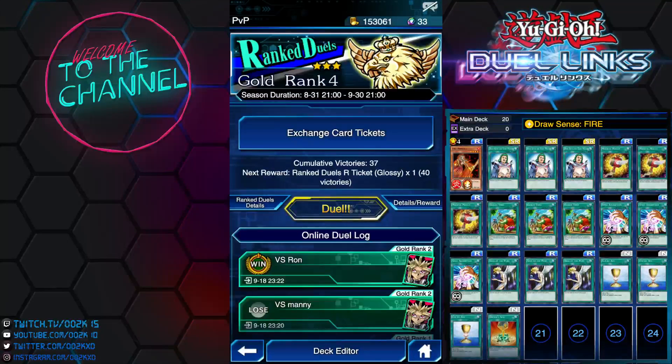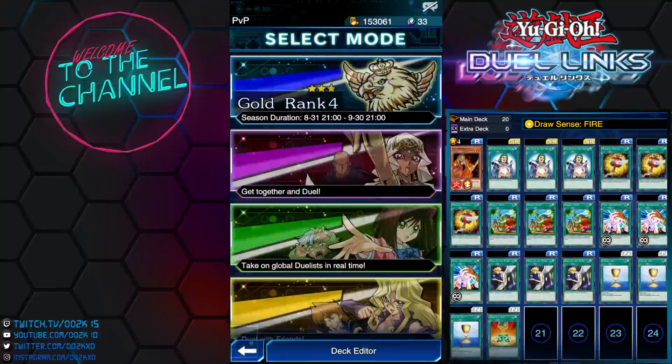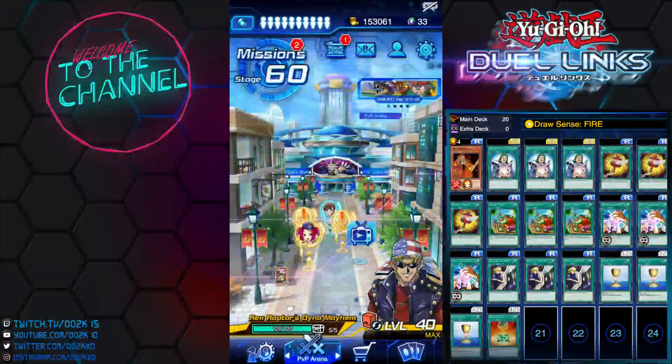So unfortunately the video cut off during the recording. Basically what happened was I managed to toss heads again using my third Cup of Ace, then burned my opponent to death — I won the match. Against Bronze players this deck is insane and broken. Once the combo actually works it's incredible, which is why I have Cup of Ace in this deck.